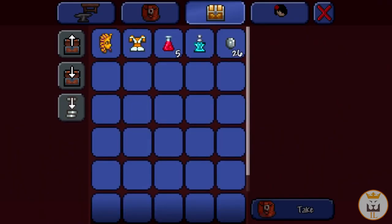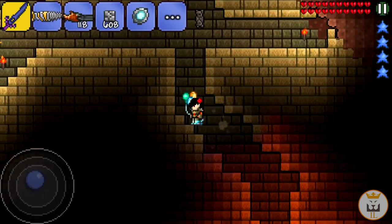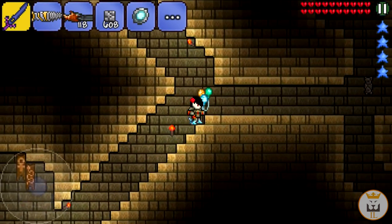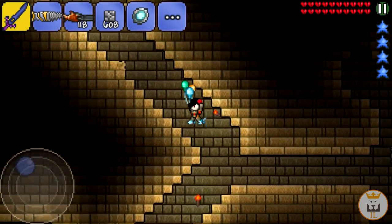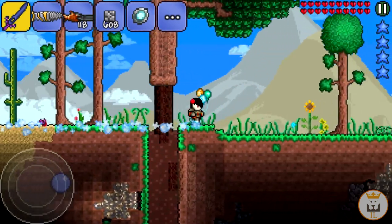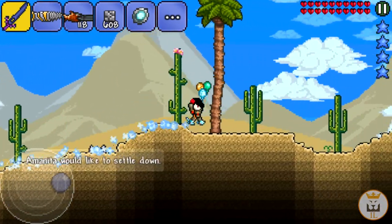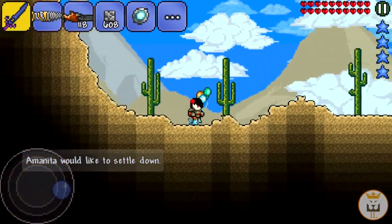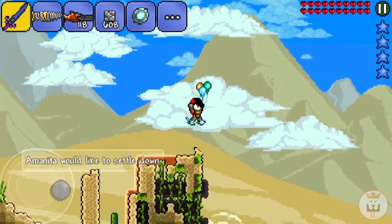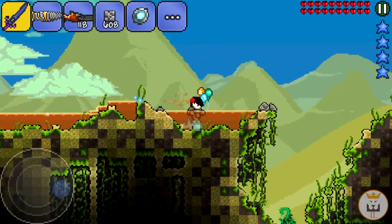What do we have - boom, there we go, we have nothing useful. Let's continue on our way to the jungle biome. The reason I want to go into the jungle is because it has the most amount of ores in it, so I'm guessing all the hard mode ores like orichalcum, palladium, and adamantite are all in this biome as well, which is awesome.